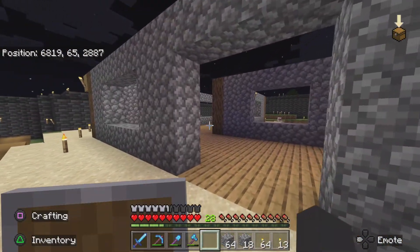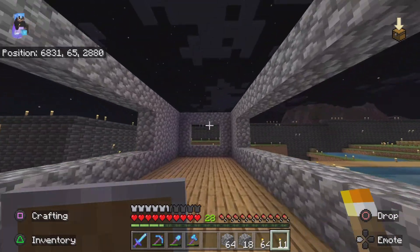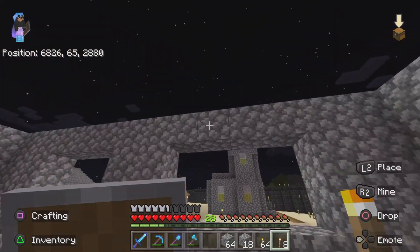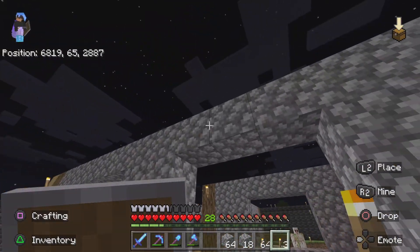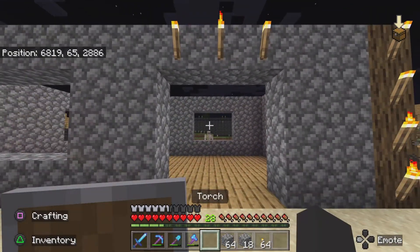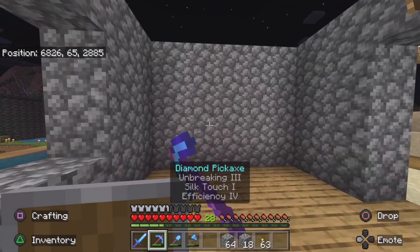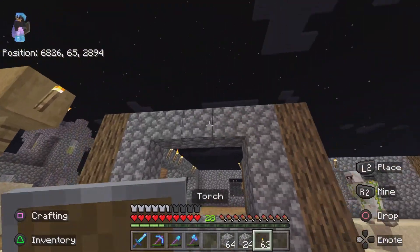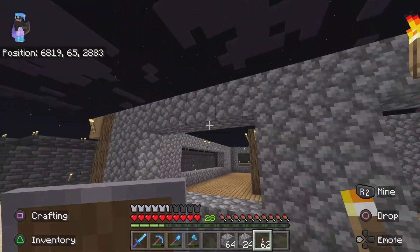I pretty much got the base of it done. I got everything it needs in here - all the windows ready, the floor ready. All it needs is the roof and the windows. It's not going to have any doors because they're going to be in here all the time. It's pretty much done, just need to add some finishing touches. It's not going to be that bad. I really like how it looks, actually - let me know what you guys think.